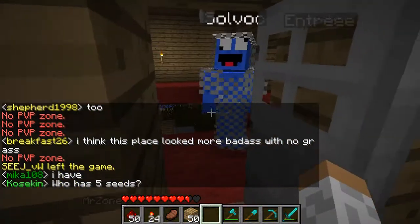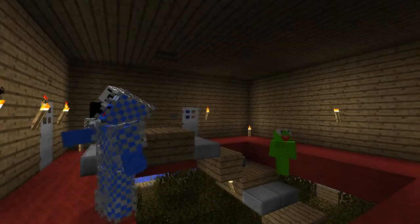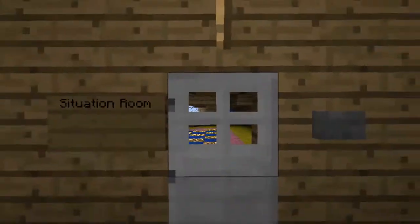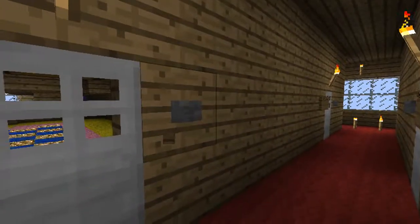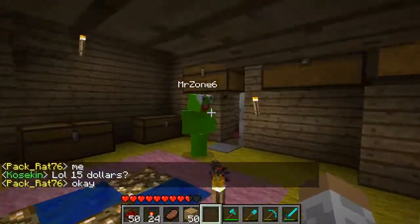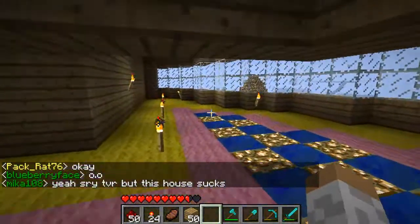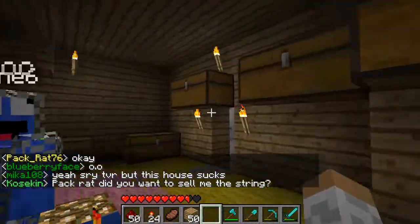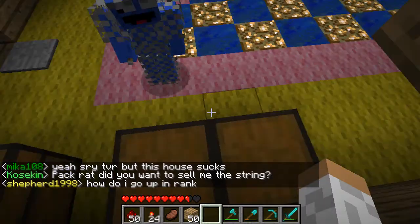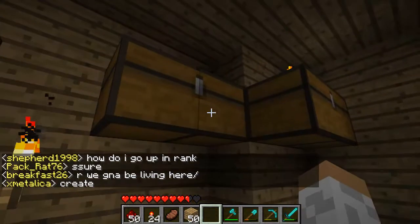In here is our situation room, which has basically become pipework. What this room is for: whenever we have emergencies — like we're allowed to steal stuff from chests, or LWC breaks or whatever — we come in here and store all our emergency stuff in chests.